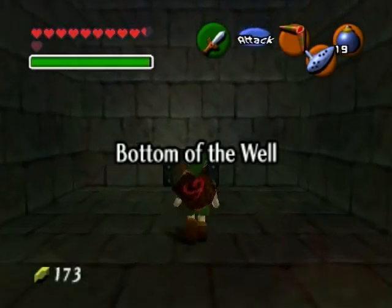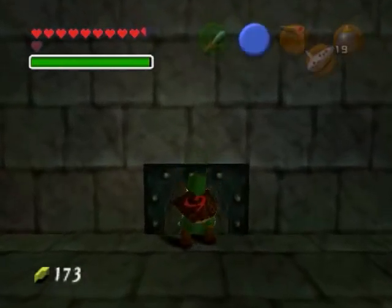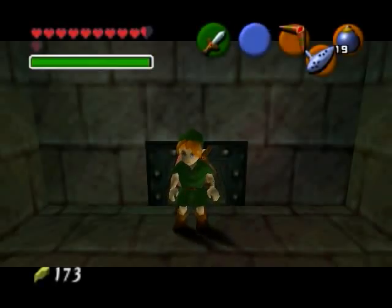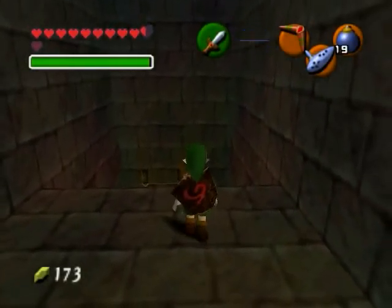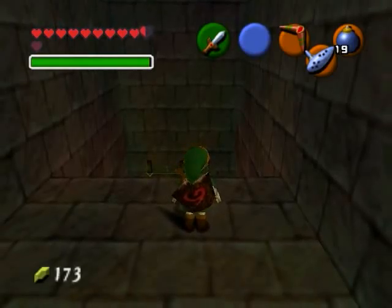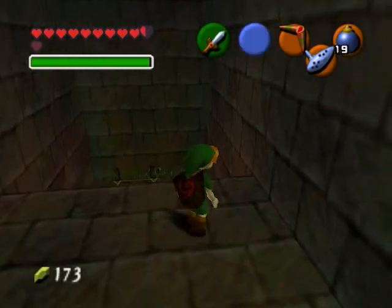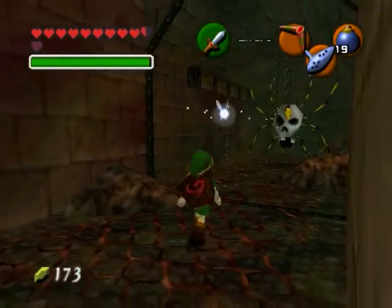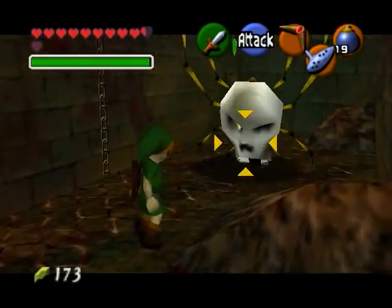So we are here in the bottom of the well. It is, like I said, a mini dungeon. Honestly, I would have to say it is the lowest point of the game. If I had any complaints with this game, they would all be centered around the bottom of the well — it's not very unique. It actually borrows all of its textures and designs from the Shadow Temple itself; it even has the same music. I thought that was kind of lame because all of the other mini dungeons have their own unique look. It would have been a lot better if this had had its own look.